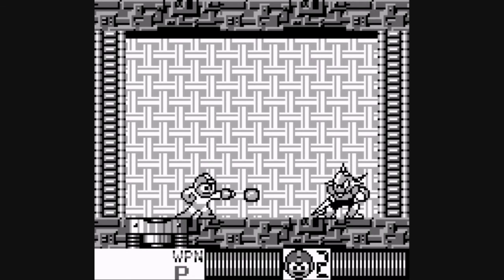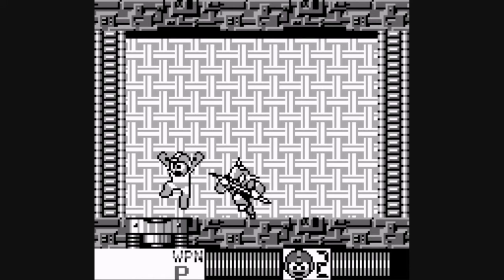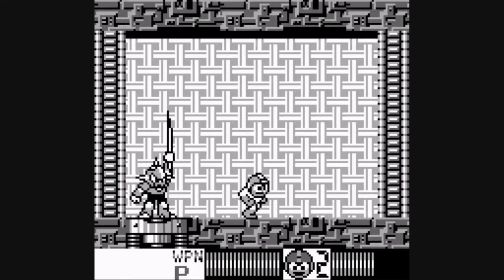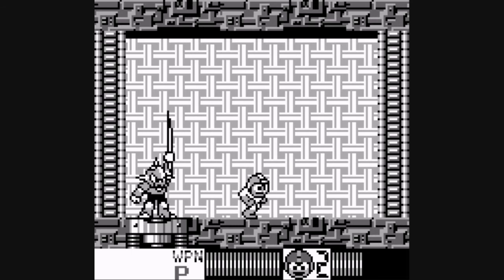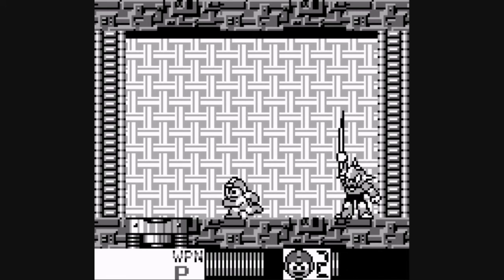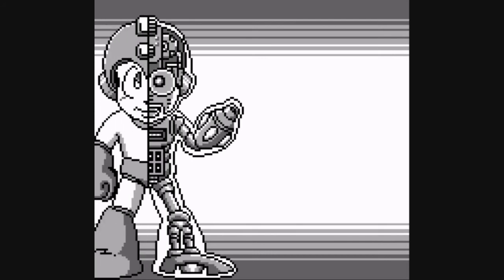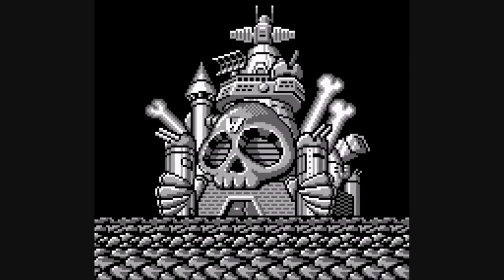Now let's see that strategy in action. Just to point it out to everybody, it is possible to hit him while he's jumping across the room, but I only hit him when he's holding his sword up — probably because the shots don't miss if you hit him then. But you can hit him while he's not holding his sword up. So if you want to do the boss fight a bit more dangerously, rather than playing it safe like I did, go for it.